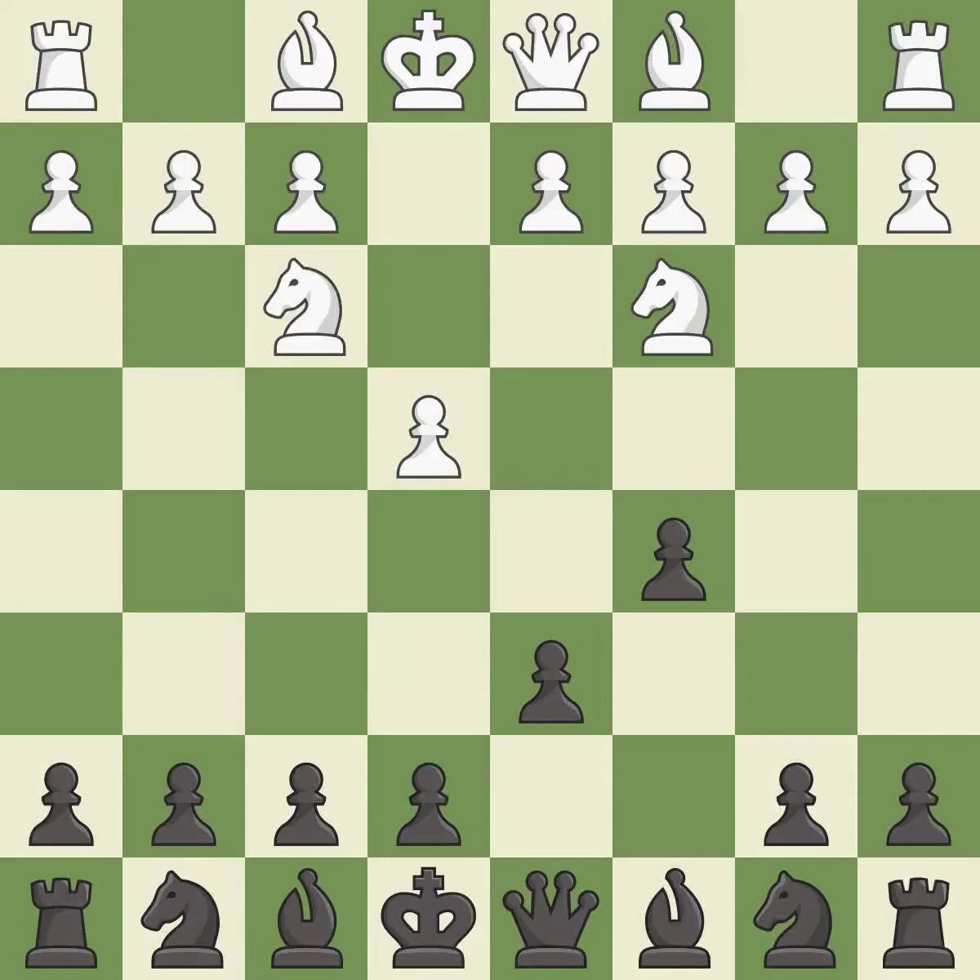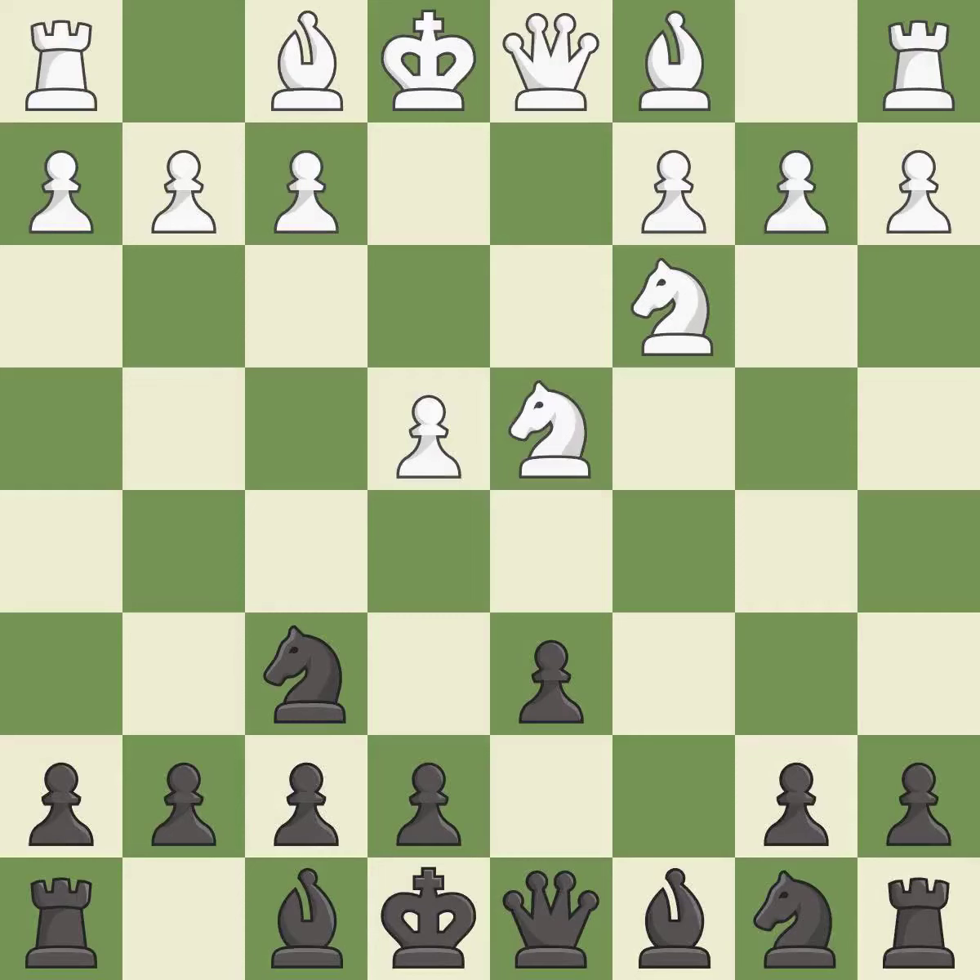This activates a knight by developing it off of its starting square. The bishop is ready to be developed to an active square. This is an equal trade — takes back. A6 prepares the queenside pawn advance b7-b5 and also prevents white from playing the bishop or knight to b5.